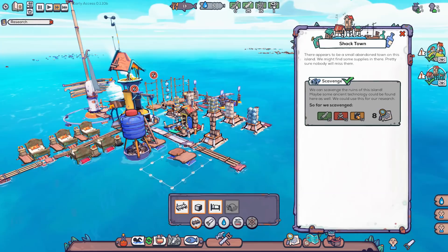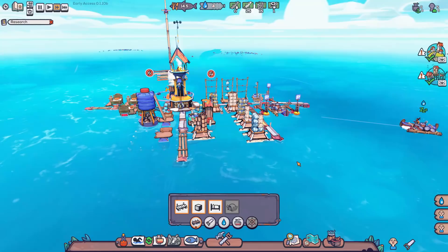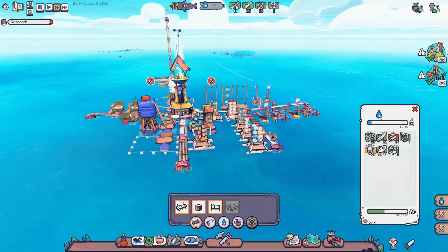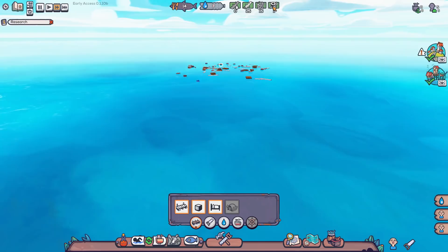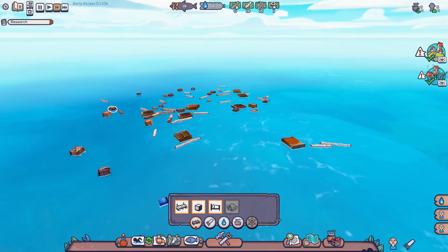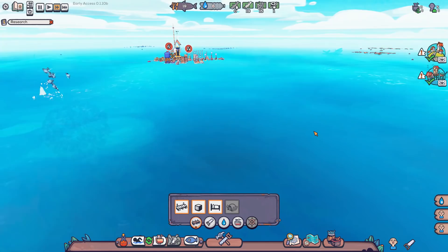We finished scavenging the island — it got us canned food, firewood, and dry wood. Our total food supply is 29 dried fish. We have a good stock of supplies but there's no source of metal scraps anywhere in this zone — it's all plastics and wood. I put down a buoy to check and confirmed it's just plastic and wood over here. I'm going to move on to the next point — I have wood and plastic in reasonable quantities but metal scraps are what I need most.